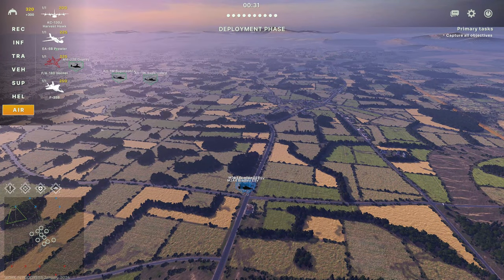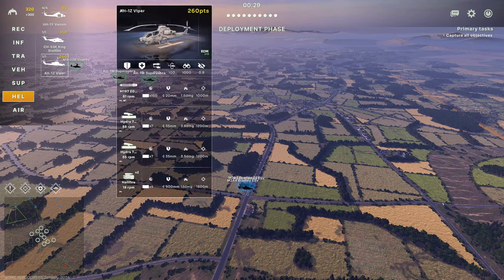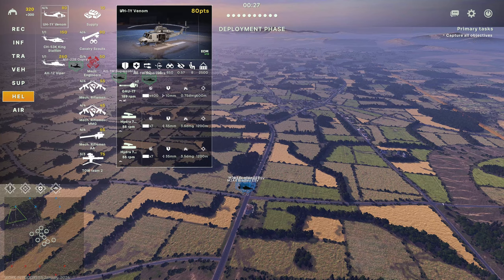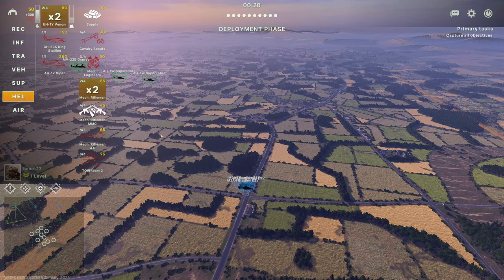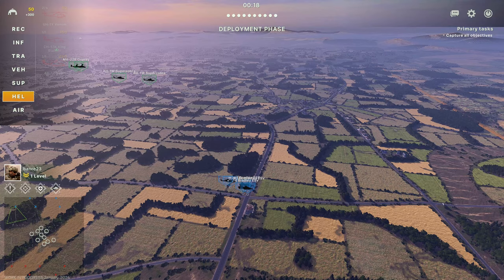In my limited games on this map, usually the team just rushes to the city and uses the main road. If I can encircle around and cut off that route, I can sweep back into the city. We're going to bring in our mechanized engineers in their Bradleys first to set up a bit of a foothold, then bring in some Venoms to start shifting troops around. We can bring in two Venoms and two mechanized riflemen — our Air Cav.